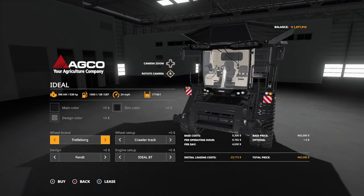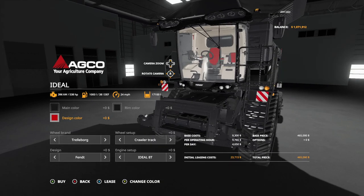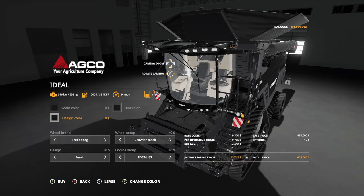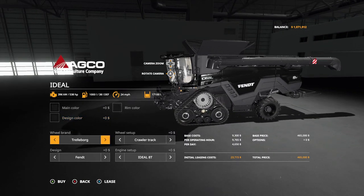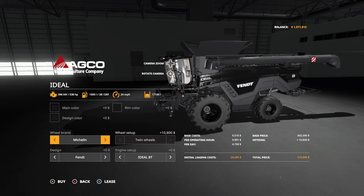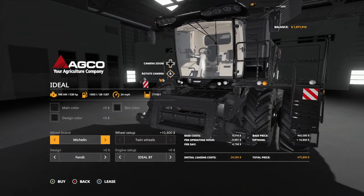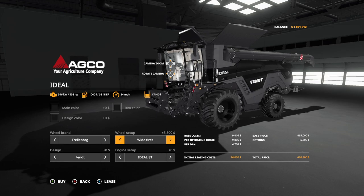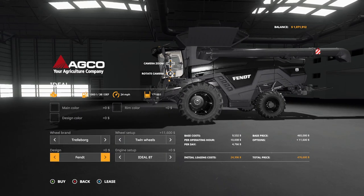Design color changes a few of the interior designs - let's change this to red so you can see. It changes basically the seat color and little stuff like that. But if you want to go all black, look at that - she's mean. Now will bram, we got trailer borg and Michelins. We got an American version now. Twin wheels - yes, it's amazing. You can leave it in trailer borg, totally fine. You've also got crawler track, standard wide, and twin wheels.